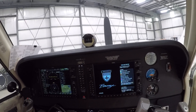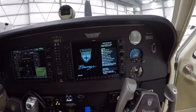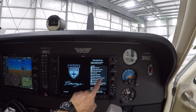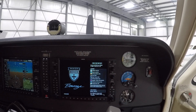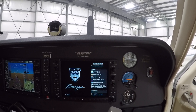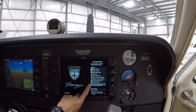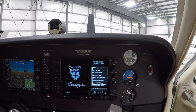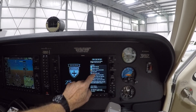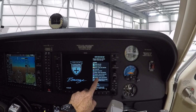I'm just going to wait until each one of the databases says it's been verified — they'll show little check marks. My navigation is good, it's verifying everything else, my base map is good, my terrain is good, my airport and obstacles just popped up. We're just waiting for the last couple: safe taxi is good, flight charts are good.